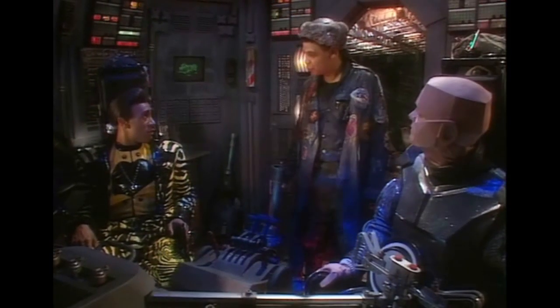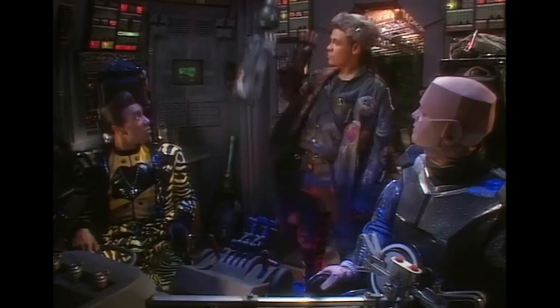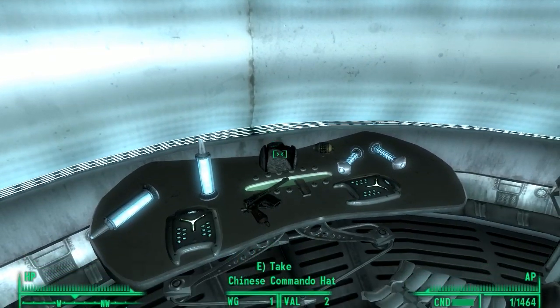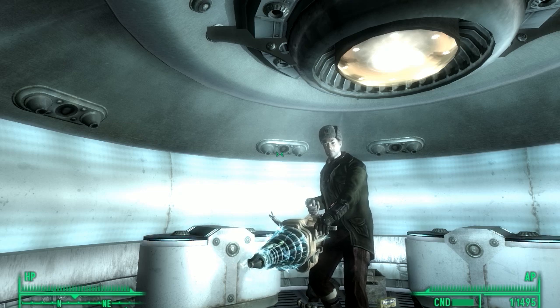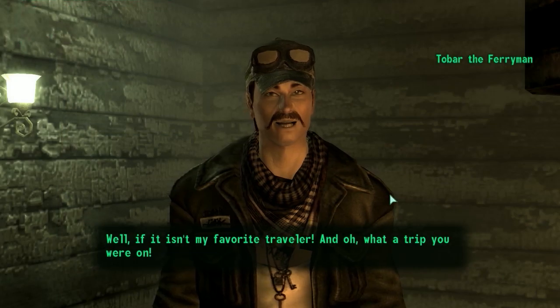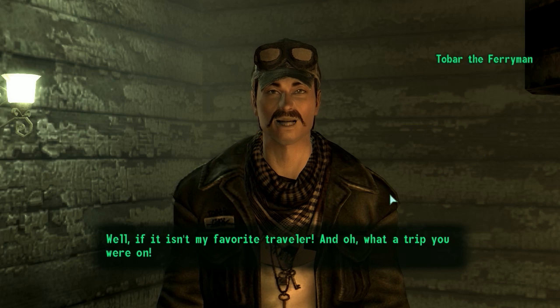Now, I mentioned his weapons earlier, but here's his other equipment. Lister is almost always wearing a deerstalker hat, very similar in design to the Chinese Commando Hat — you can find two in Mothership Zeta. His outfit is very unique and difficult to reproduce. I'd say the closest thing is the Grifter's Fit, worn by Tobar the Ferryman, who takes you to Point Lookout.